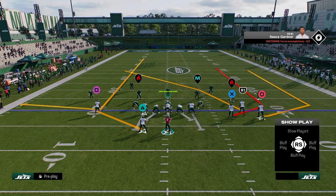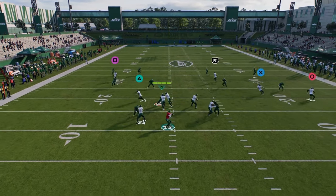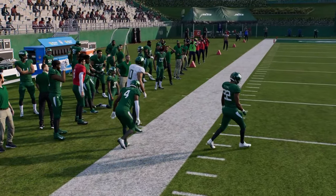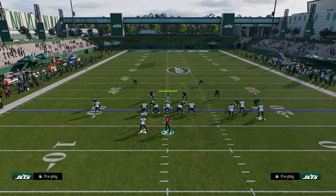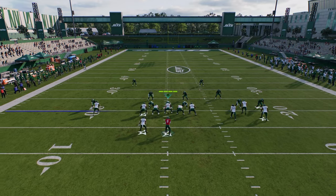Another thing we can do to stress cover four coverage is always go to play verticals. What I like with this year's game is that seam streaks are really important. I like to re-seam streak this guy and then table route the running back or put him on an out route. You're going to have a high-low over the left side as well as this deep cross. The deep cross is super good this year — it's one of the best routes in the game and you're able to use it to beat all kinds of different coverages.